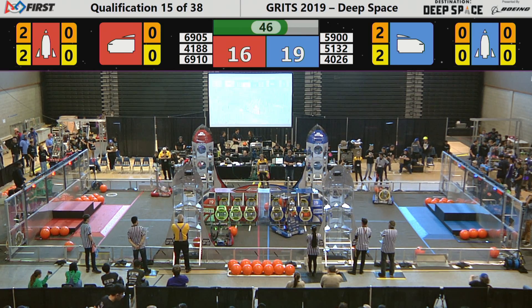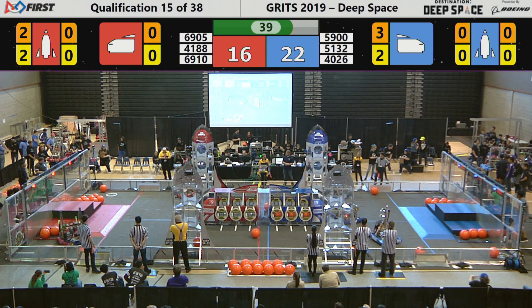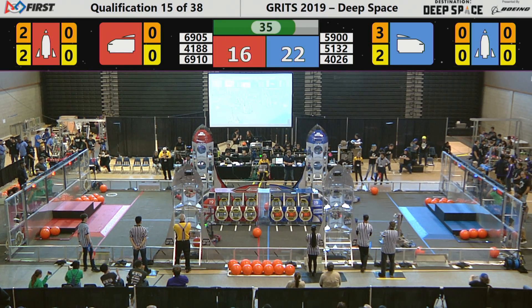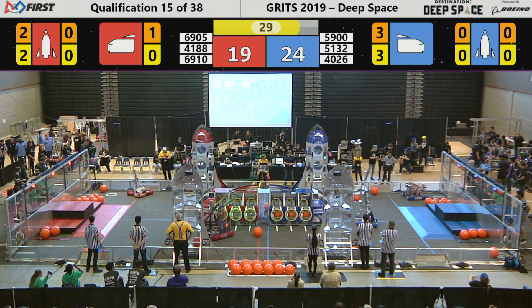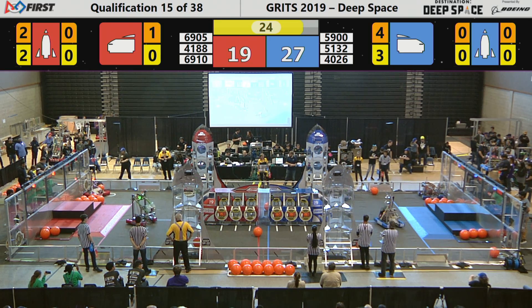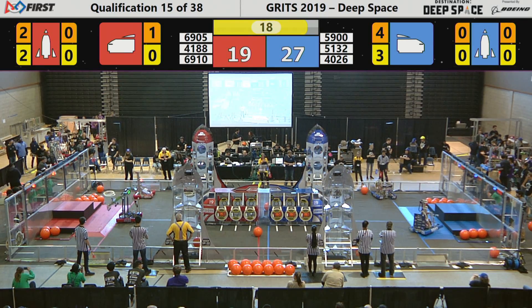41-88 at the cargo ship, trying to gain that cargo pod. They're trying to pick another one up and moving down the field. 69-10 at the other rocket for the Red Alliance. As Global Dynamics placed a hatch panel on the front of the cargo ship, the Columbus Space Program loads cargo into the cargo bay, followed by 5900 for the Blue Alliance. 51-32 at the Blue Alliance rocket, trying to attach the hatch panel.